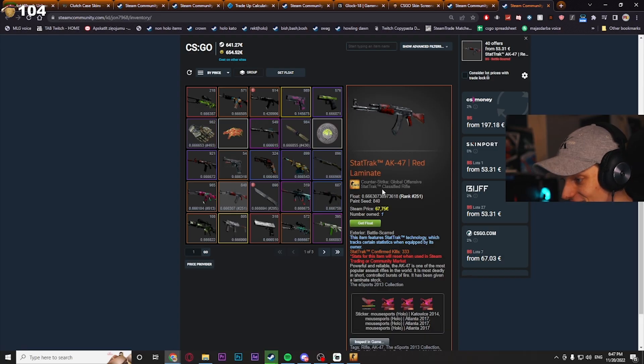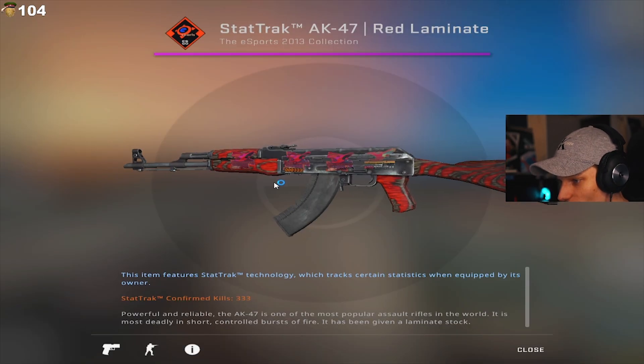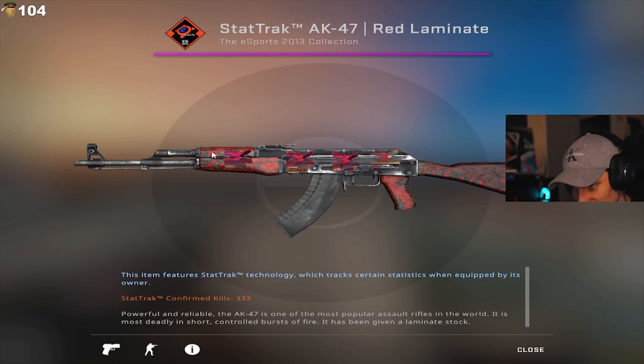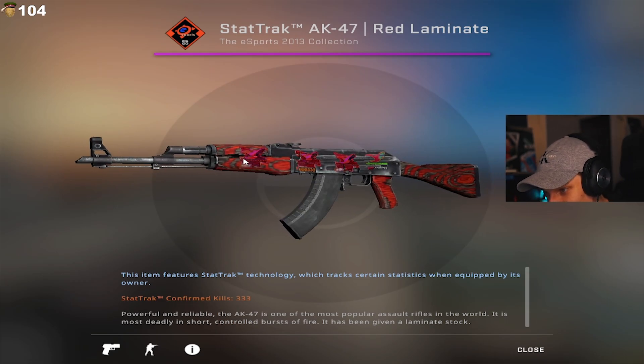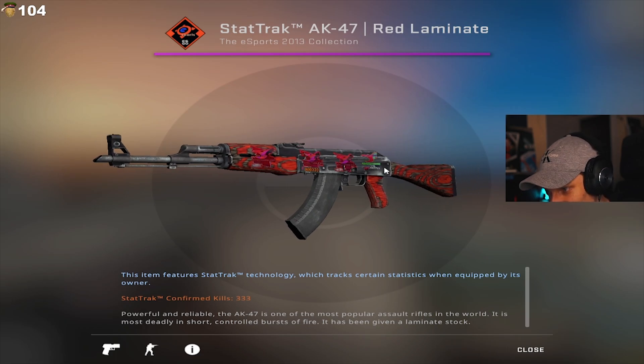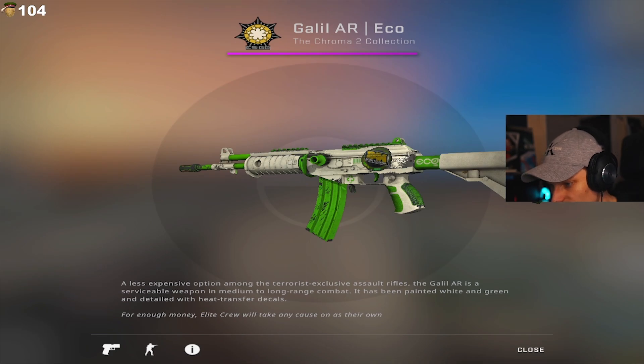Whoa, a Static Red Laminate. That's a plus rip from me, dude. I love red laminates. The placement's kind of fucked a bit. If the Kato 14 was on the wood, that would be sick. Look how good the Atlantis looks on this — it's like bleeding in with the wood, man. It's beautiful. That's good. It's kind of underrated stickers, not gonna lie.